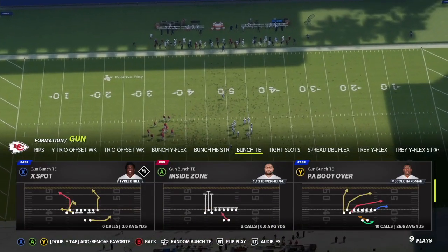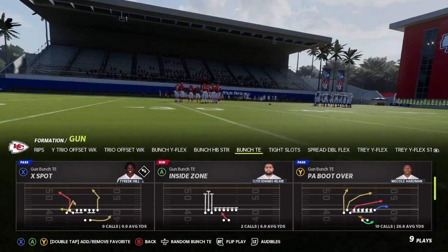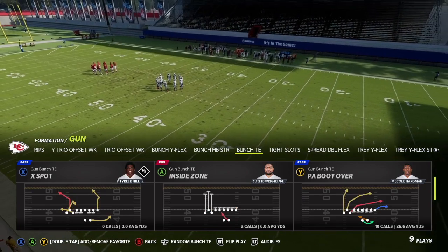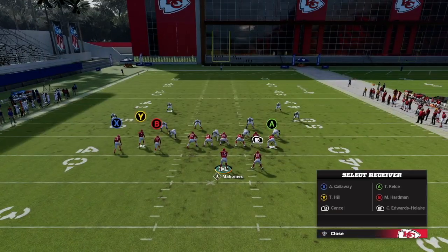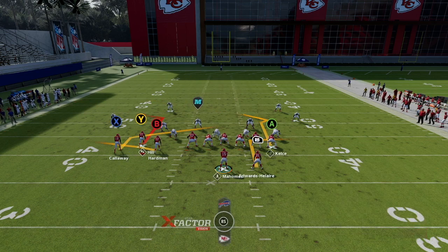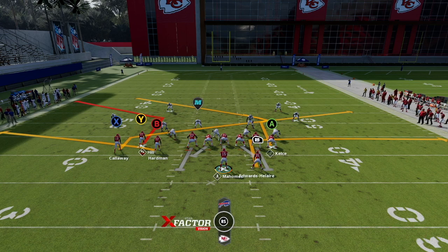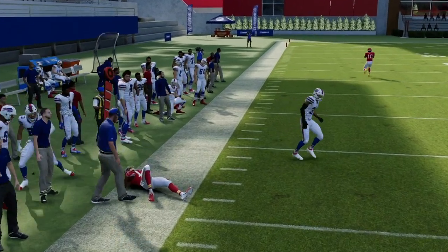Finally let's take a look at X Spot. X Spot, Mesh, and Curl Flat Corner are all pretty similar — they're going to be great versus cover two and great flood concepts. I love this X Spot play. It's pretty much set up the way we want it stock. You can put X on a streak to create that flood concept on the left side, and I always put the running back on an out route. You can also put X on a slant in case it is man coverage to delay the defense so that flat will get open to Hardman.